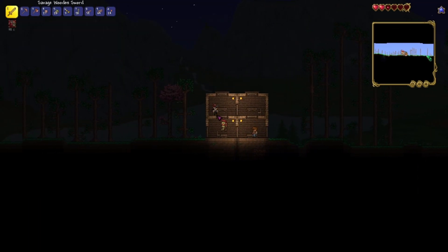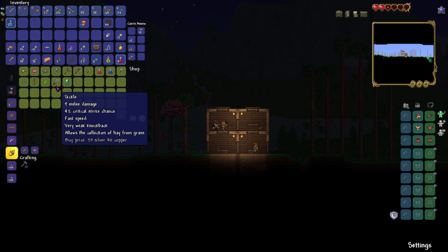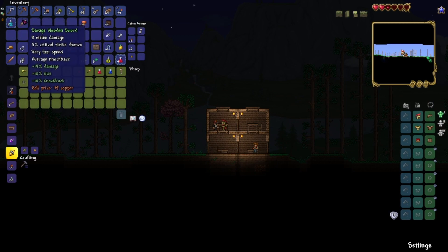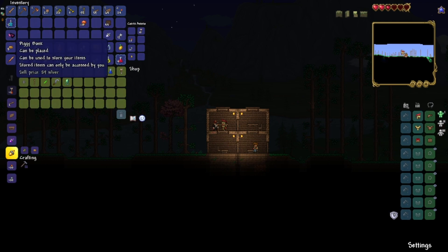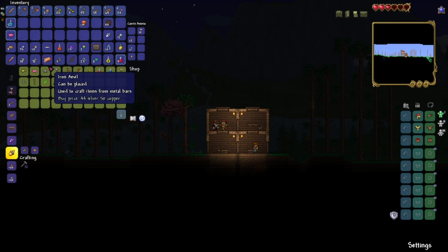I got a few resource packs. This is just Grunkle Stan — I just like it. Sickle. I'll take the power boost in a sickle, why not? Actually, I won't. Does that sell for the same? Mining helmet would be okay. I'll take a piggy bank for sure. Anvil would save me, but I'm not gonna.